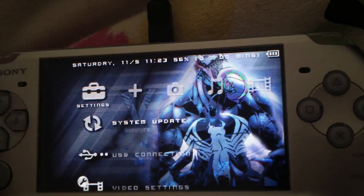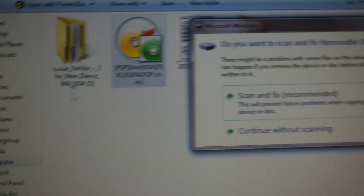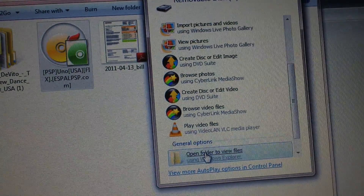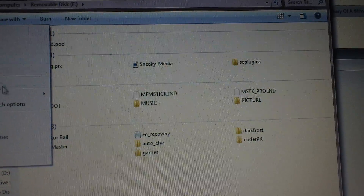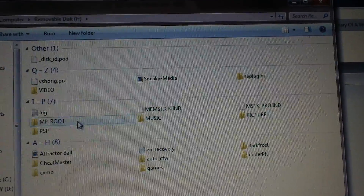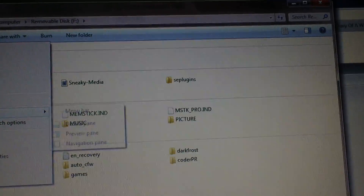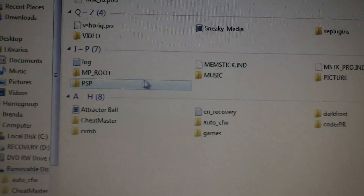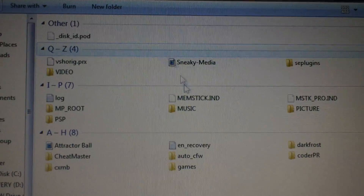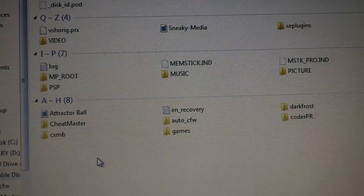Now that you're in Pro, you want to connect to your USB connection and open up your PSP on your computer. Once your PSP opens up, you'll get all your folders — I alphabetize mine. What you need to do is create a folder to put the ISOs into, because they have to be in a specific folder.